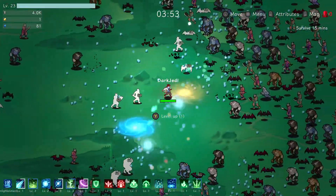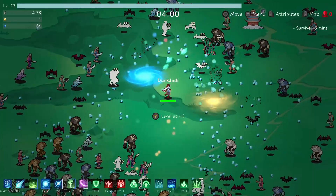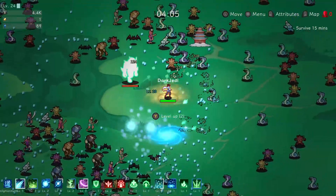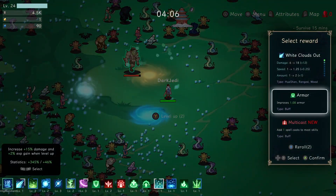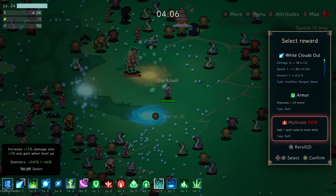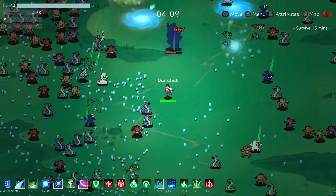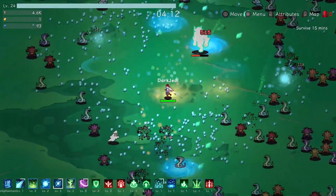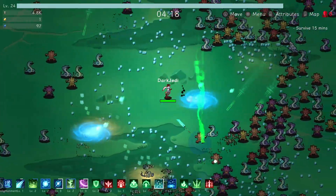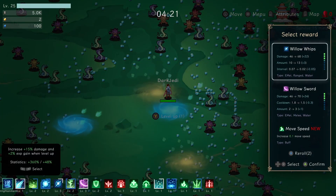Level up — see if we can go till two. A little bit of armor, not too bad. Level tech multicast — that looks too good. I will take the armor this time. A multicast is going to be a game changer I think. Let's go find one of those temples if we can. Level up straight away — we will increase the Willow Sword, two to three now. Does it give me a vertical one? Learn a skill.